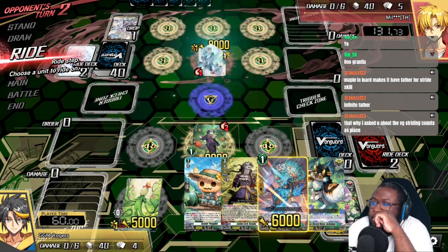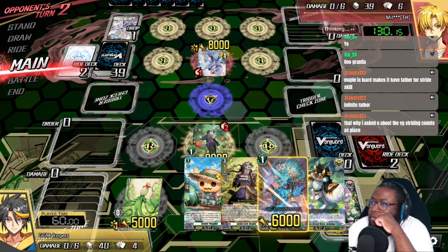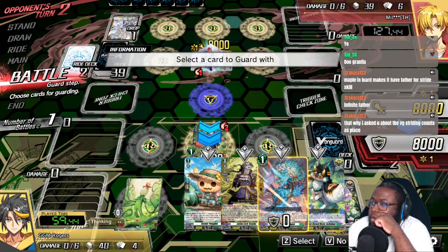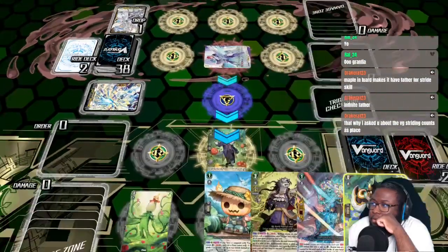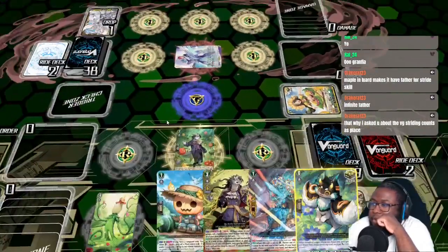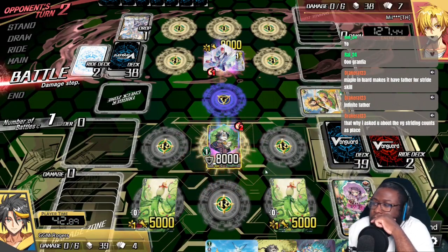We get a grade one — we're against Bastion again, geez. All right, let me reread Maple here. When your grade three or greater vanguard is placed during the ride phase... Actually, I'm gonna guard this. Yeah, it should apply.